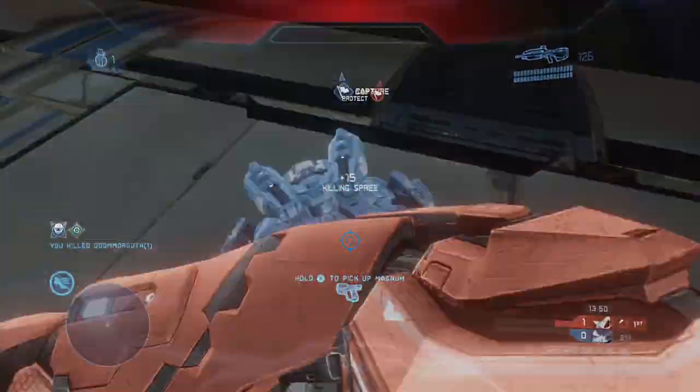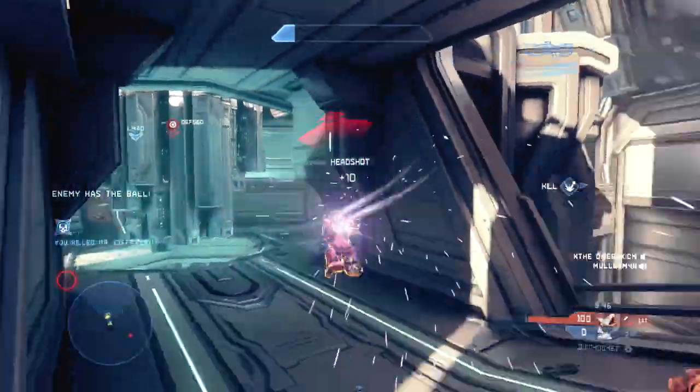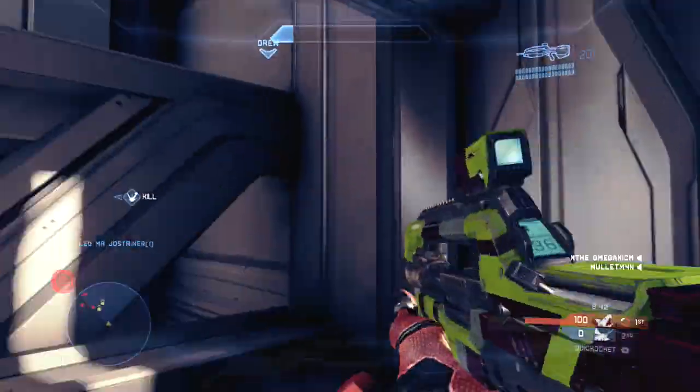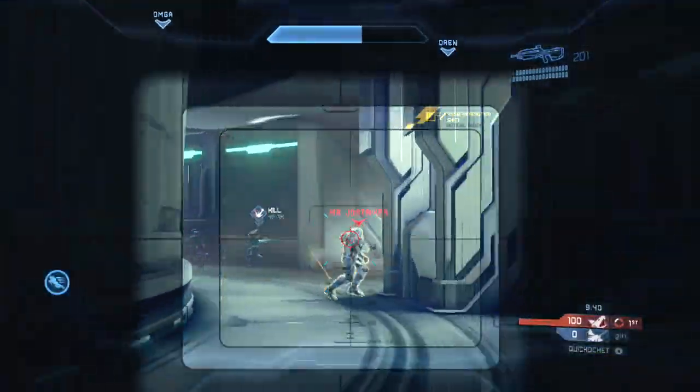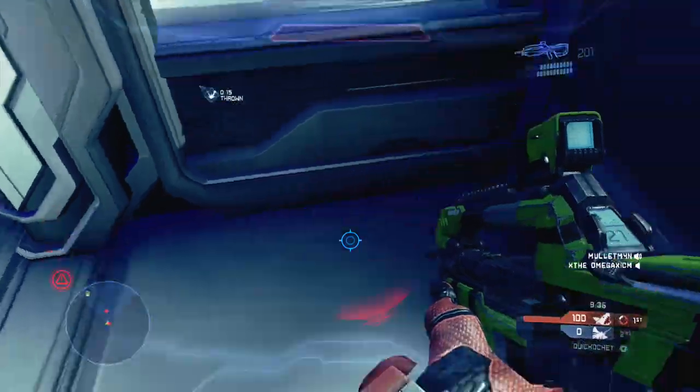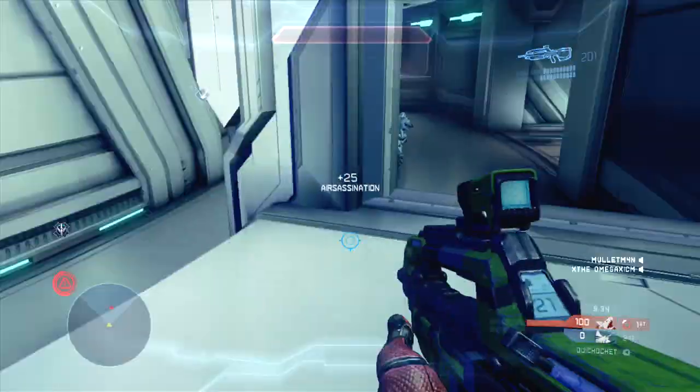And even as you can see in this third clip, almost out in the open, you can get people to follow you. This guy is going to spawn behind me on this ramp that I just passed right here on my right. He's going to spawn behind me, run at me, and I'm going to thruster pack forward and fake away from him and then set up the air assassination.